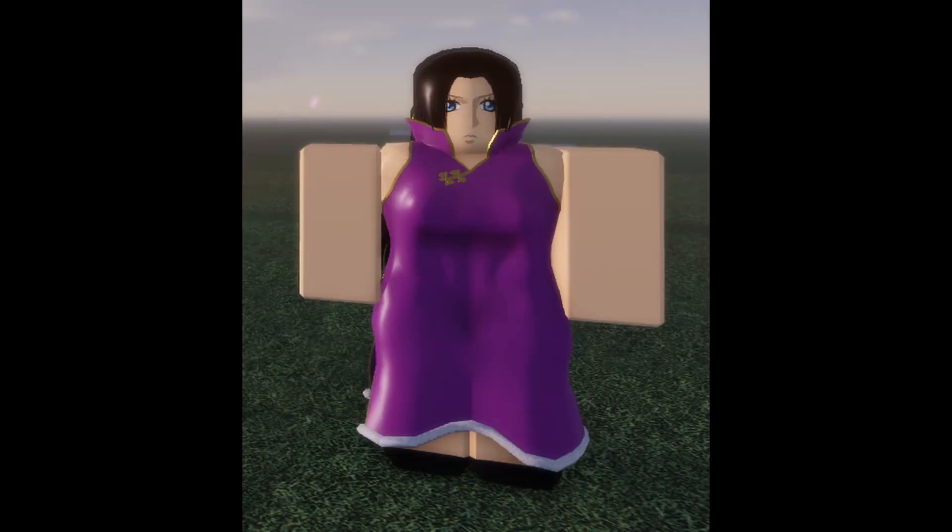The Boa Hancock NPC is the boss you fight in order to get the Mero Mero fruit. She spawns on another island — go to the beach, there'll be a boat there. Press E on the boat and you'll teleport to a heart-shaped island. She spawns every 35 minutes, and if multiple people are fighting her, whoever does the most damage will get the Mero Mero fruit when she's killed. Don't knock her off the island, because that will bug her and make her not respawn.